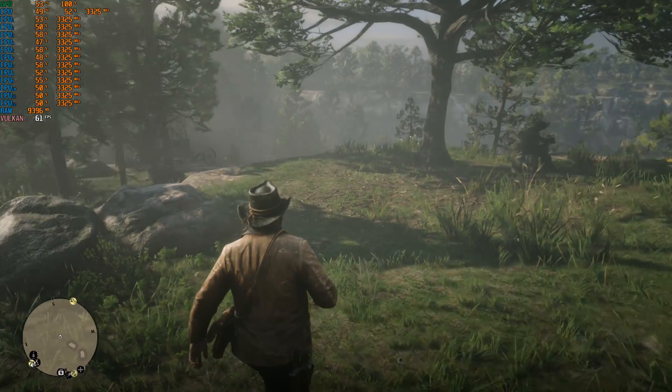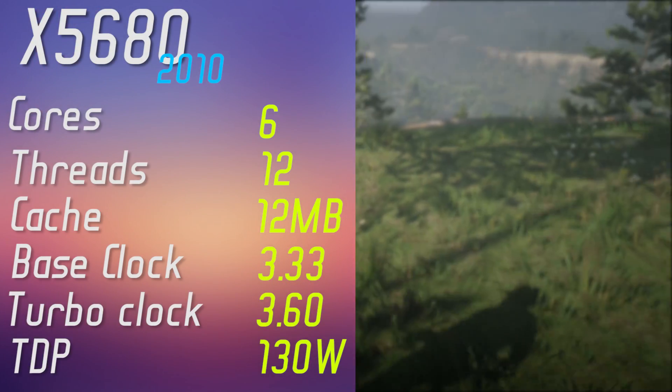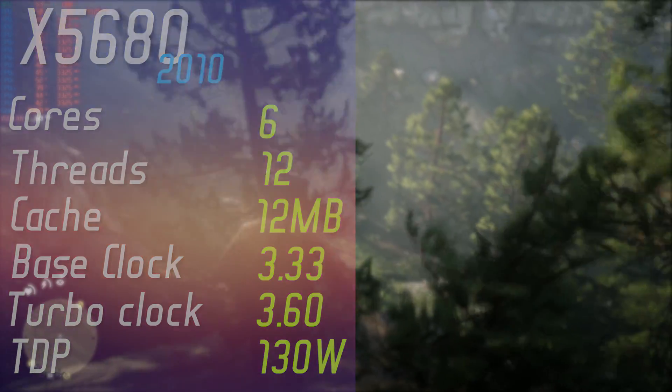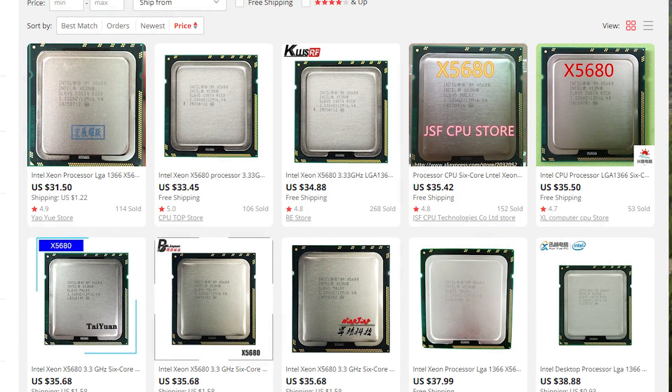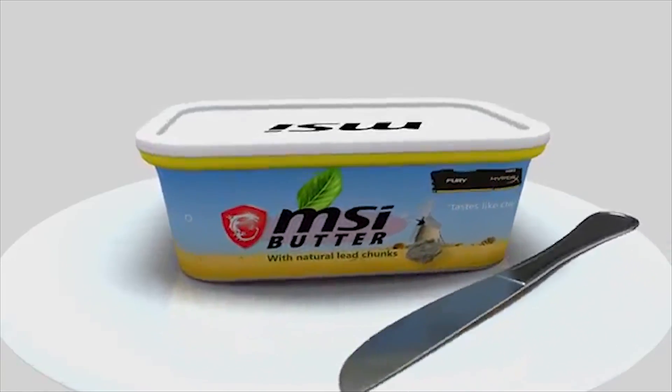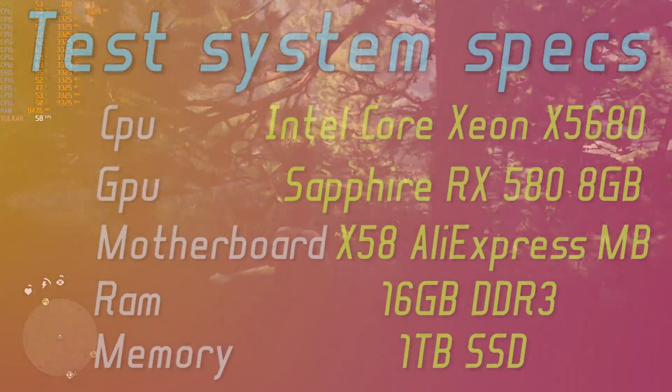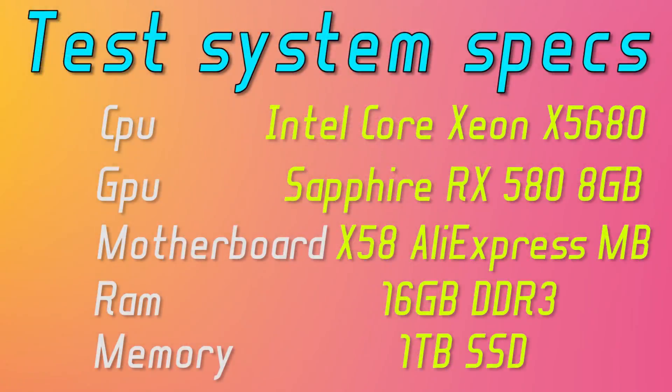Specs of this CPU are right here and they do look pretty decent, especially when the CPU can be bought for a small amount of just a million dollars on Aliexpress. It performs best when used with MSI Butter or EVGA Jam. My test system specs also shouldn't be forgotten.